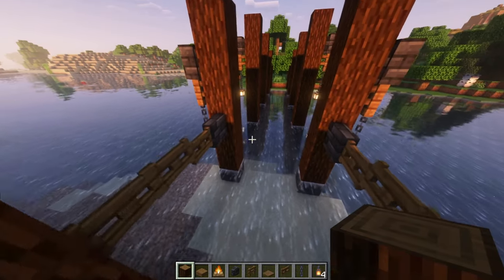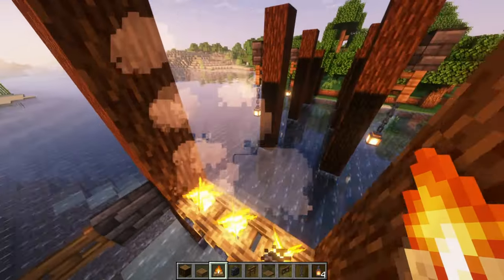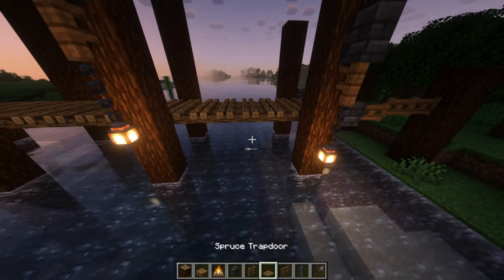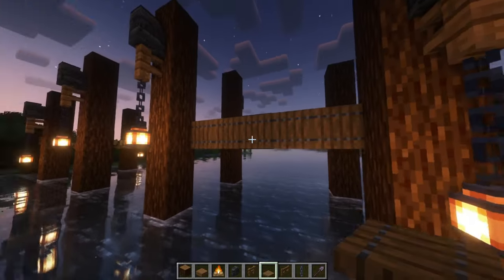Then you're going to put the spruce log going right back up into it. Once you've completed the connection to the land, you're going to go in and actually start the bridge. Put the campfires down, and the way to put them out is to use a shovel on each and every one of these. Once all the fire is extinguished, make sure to check all the sides, and get the spruce trapdoors lined up on the side right here.